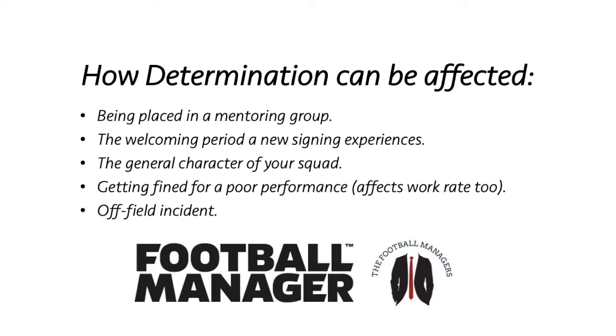There are five ways a player's determination can be affected. Number one, mentoring groups. The second way is the welcoming period a new signing experiences when he first joins a new club. When a new signing joins your club you get the option as the manager to instruct one of your senior players to welcome the new signing. The third way is the general character of your squad, which also affects new signings joining a squad with a different sort of character. The fourth way is when you fine a player for a poor performance, which can result in an increase in determination, work rate, or both. The final way is from an off-field incident, which is completely random and will only happen to new gens — it could result in a massive spike or drop in determination, and their personality could also change.